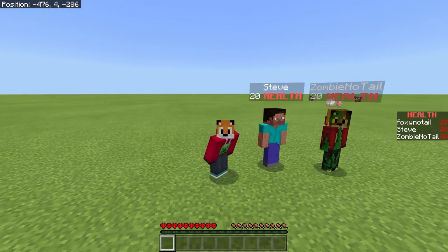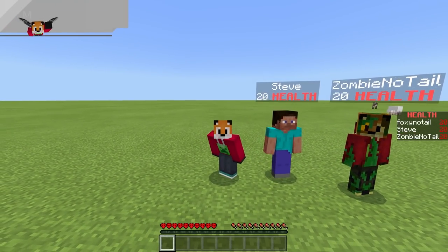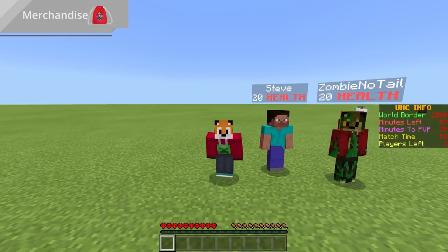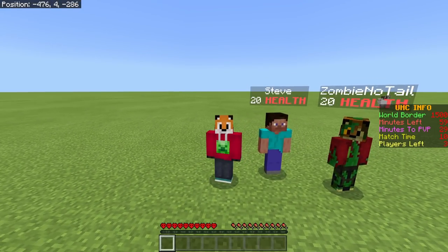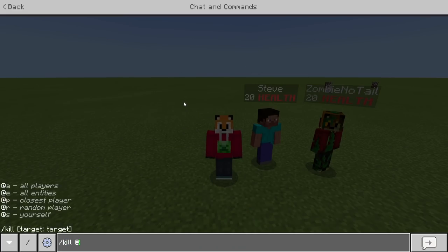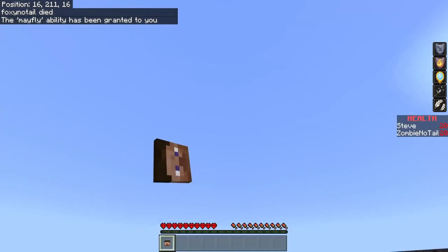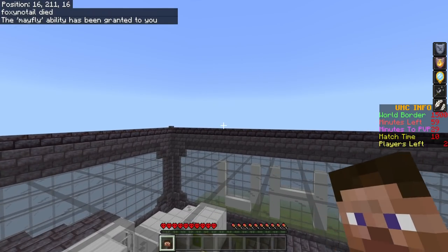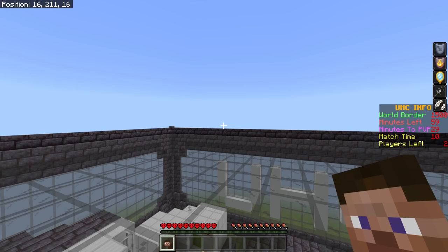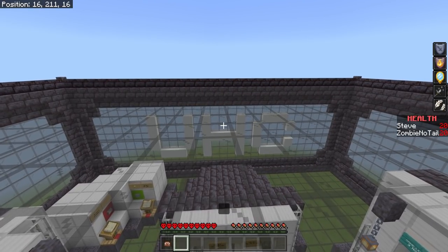I'm now here with two players. Unfortunately one of these three people is going to have to die to demonstrate Spectator Mode, and that's going to have to be me since I'm the only one recording. If I do 'kill @s', I die. When I respawn, I'm back on top of this building, and in my hand I have a player head. If I hover over the rest of my inventory, there are invisible items that I can't throw out — it says 'this item is locked and cannot be dropped.' So I'm now in a Spectator Mode.